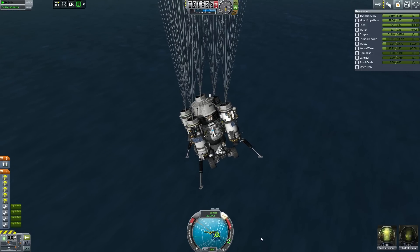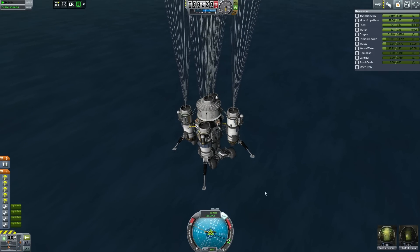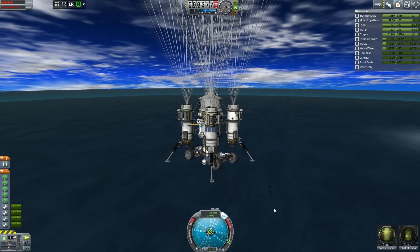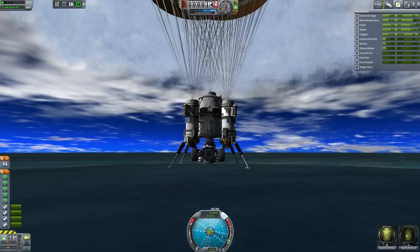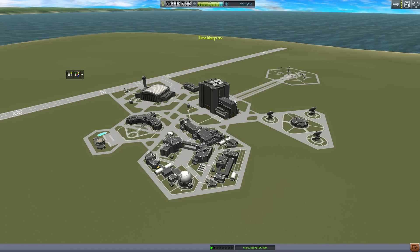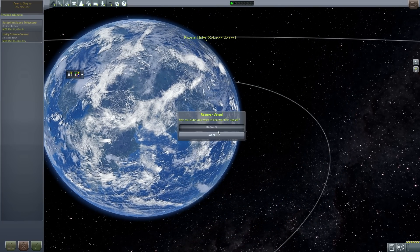I want to come in as straight up and down as possible. Why haven't my parachutes deployed yet? There they go — oh, that almost ripped off the rover. Much better — I can handle this. All right, I need to be quick on the recover vehicle. Don't blow up, don't blow up, don't blow up. Okay — recover. I think it just took me back to the space center — did it recover?